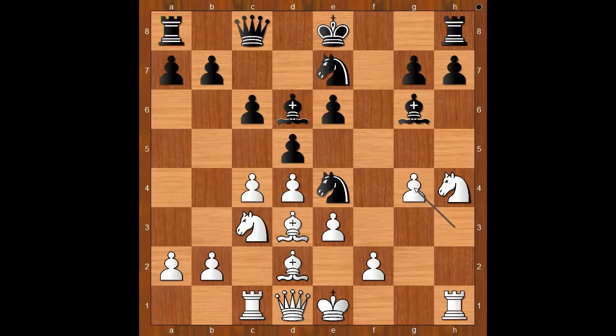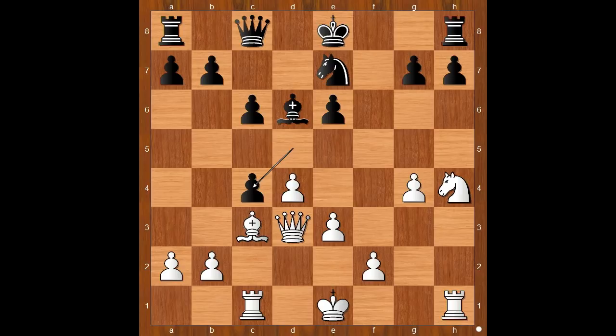Let's take it back. If h takes on g4, then one line goes like this: knight takes on c3, bishop takes on c3, bishop takes on d3, queen takes on d3, d takes on c4, queen takes on c4, queen to d7 — and black is okay. Back to our game.